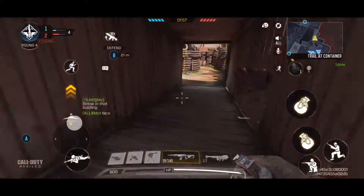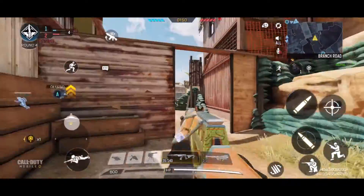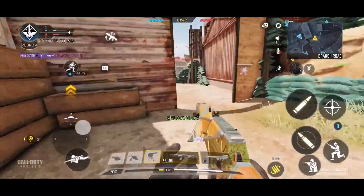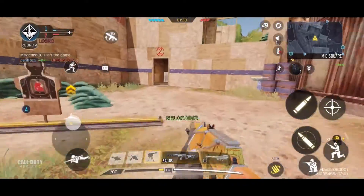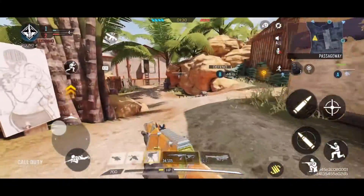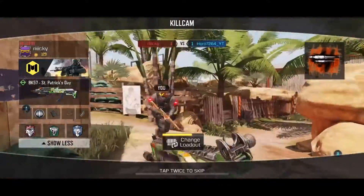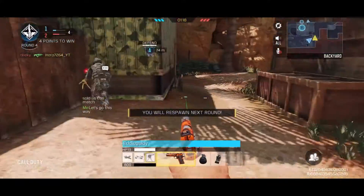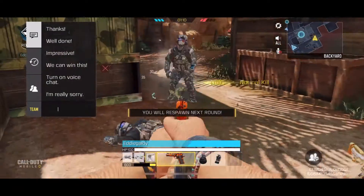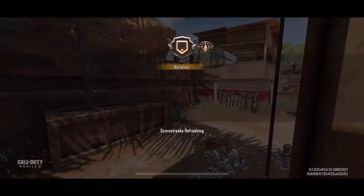Defend the objective. The enemy has the bomb — let's go this way. Enemy in sight. Target down. Reloading. Enemy in sight, enemy in sight, enemy contact. Target's in sight. Enemy has dropped the bomb. Enemy contact. Contact with enemy. Dog is in sight — tango down. Nice work, get ready for the next round.